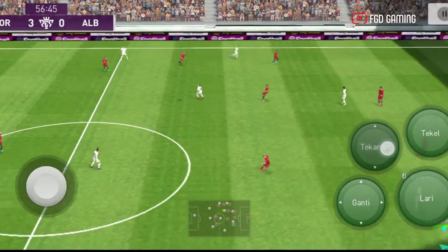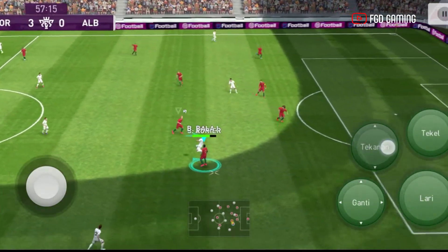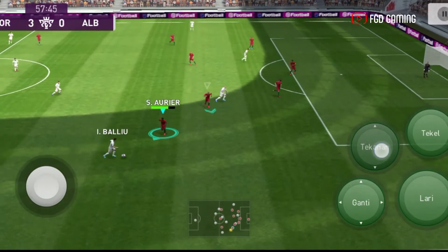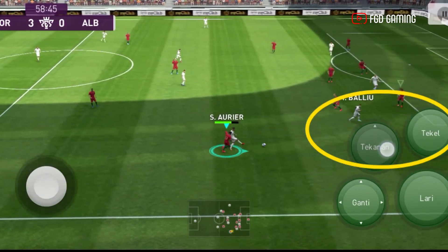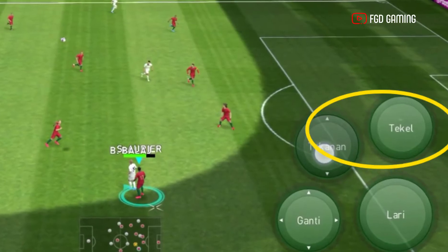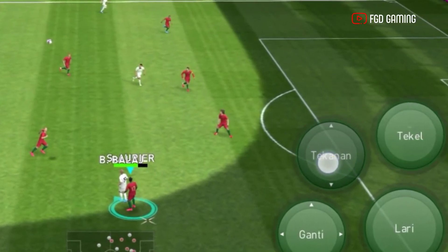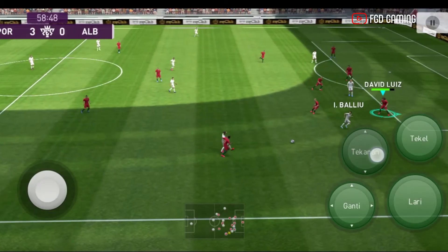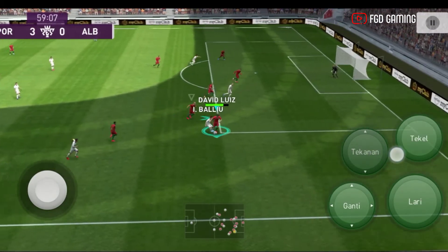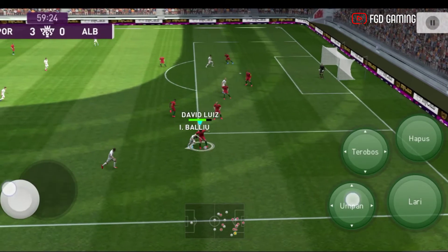Yuk langsung aja kita praktekkan caranya. Untuk trik ini, yang harus kita persiapkan adalah pemain berbola. Kalian harus menekan tombol tekanan dan tackle. Pertama kali kalian tekan tombol tekanan terlebih dahulu. Kemudian setelahnya, kalian tekan juga tombol tackle secara beriringan. Kombinasi keduanya akan membuat dua pemain kita mengejar bola dari penguasaan lawan.